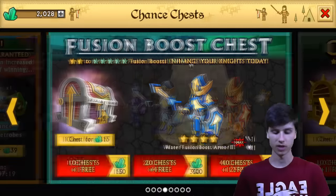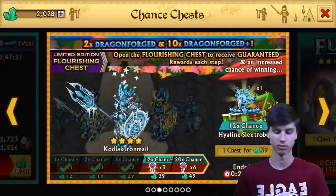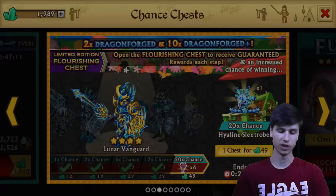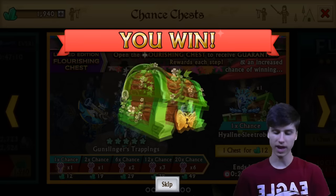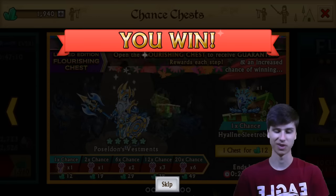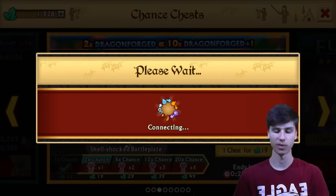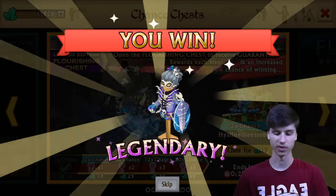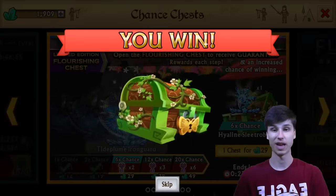It's kind of something else you could buy instead of a Fusion Boost chest or a Jewelry chest for only 12 gems — something fairly cheap and something you can get something ridiculous from. We're only about halfway through this chest opening, guys. This is insane. Got a Legendary, and we're actually doing very well so far: one Dragonforge, two Epics, one Epic Plus. I really want to get a Dragonforge Plus for this guy — I would freak out, guys.